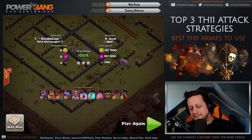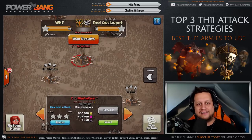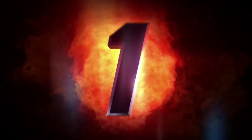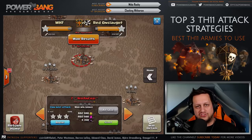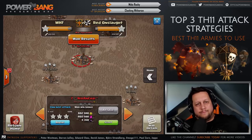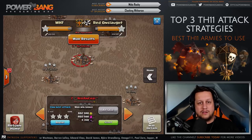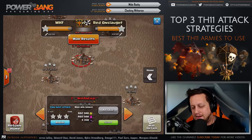That is number two. So where does that leave us for the number one strategy at Town Hall 11 right now? We've seen it a hundred times - we are looking at the La Loon. And in this case I'm going to add a clone spell to it as the number one strategy right now for obtaining three stars at the Town Hall 11 level. Seen this over and over again, both against us and for us. So the Town Hall 11 La Loon strategy with the clone spell - let's get into that right now.